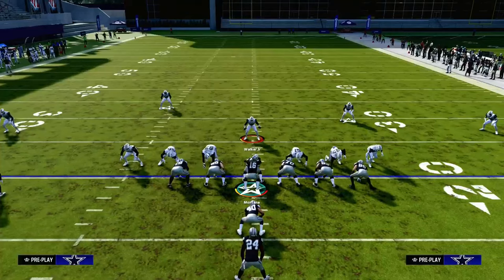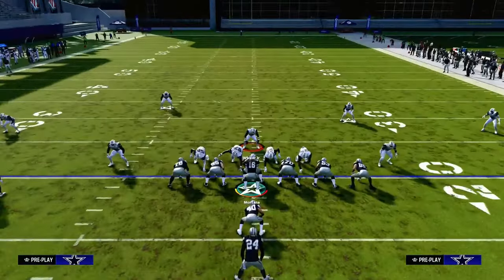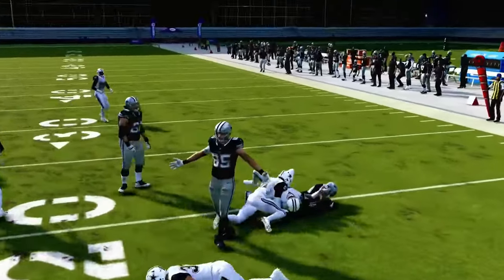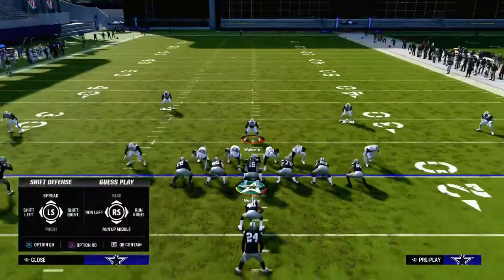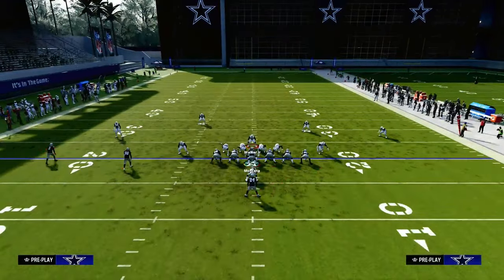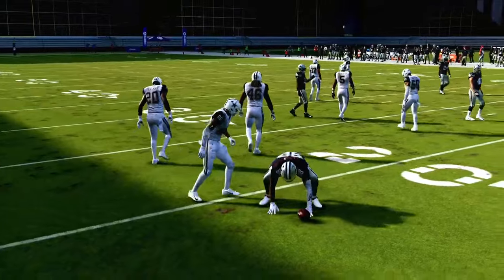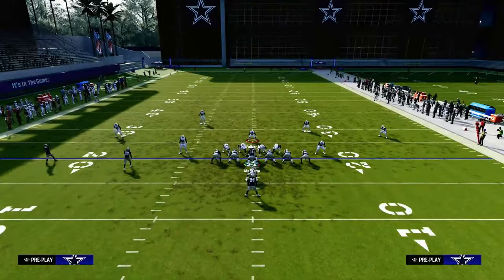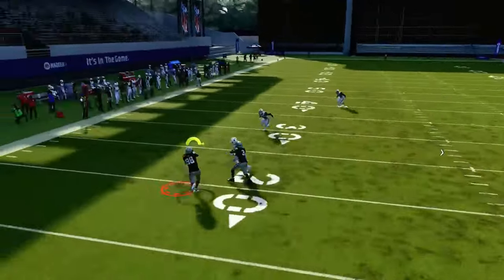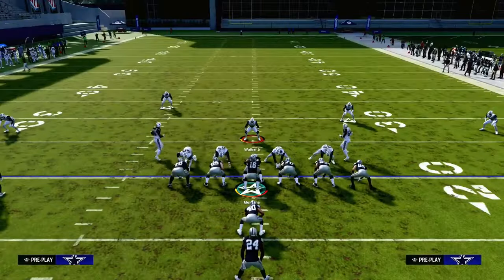The other way to stop the RPO is to put the curl flats out there and to pass commit. It's kind of ironic, but you want to pass commit to stop the run. Because if they run the ball, I can still shoot it with my user on that side of the field — the formation itself is really set up well to defend the run. So then all we have to worry about is the bubble screen. If I pass commit, that zero-yard curl flat is going to run out there and I just have to click on and make a play. I really like to pair that with a cover two Mabel on that side of the field, where the cloud flat is going to come down and give you a two-on-one trying to counter the bubble screen. It's a great little way to counter the run game.